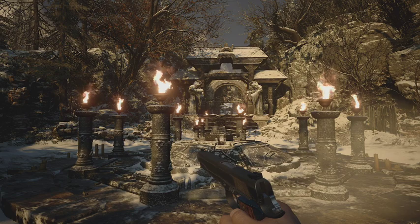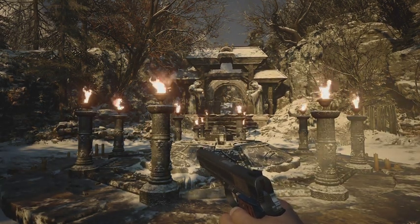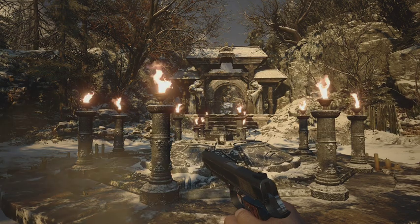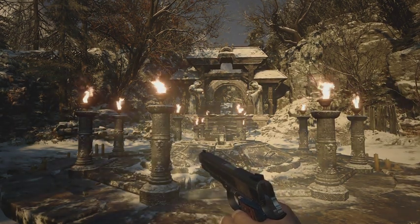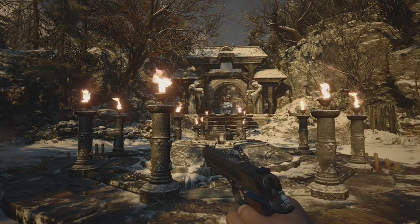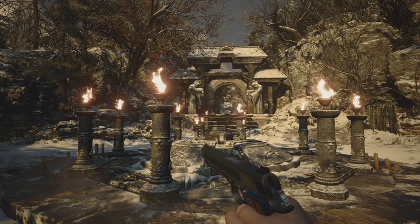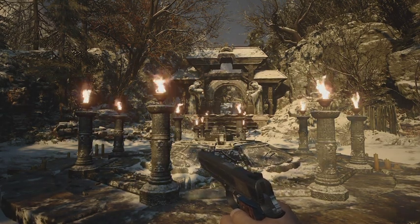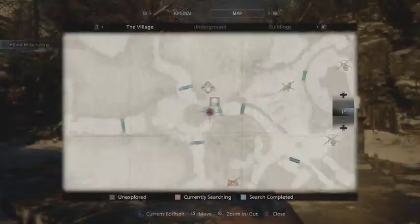Welcome back everybody to the Village Resident Evil 8 gameplay walkthrough, this is part 22 of the series. If you haven't already, be sure to check out all the previous episodes — it's been an incredible game so far and a really fun experience. In the last mission we actually got all four flasks to help save our daughter Rose, and we took down Heisenberg's stronghold.